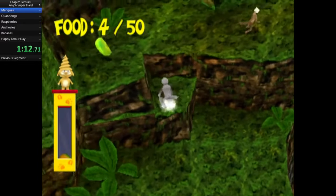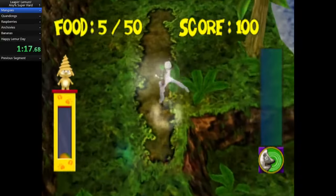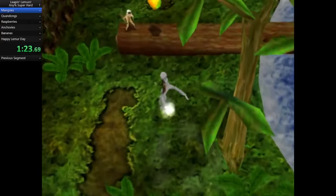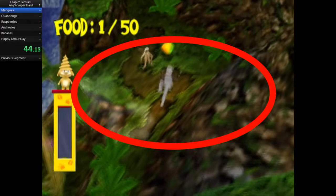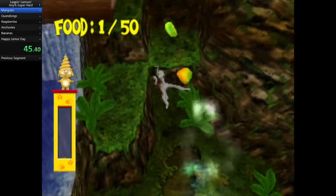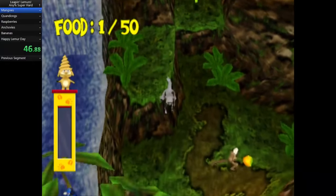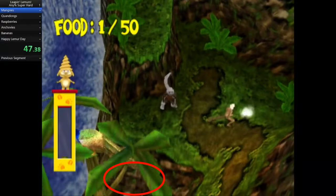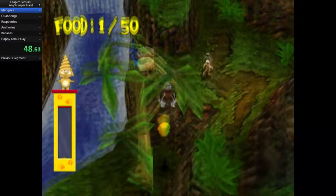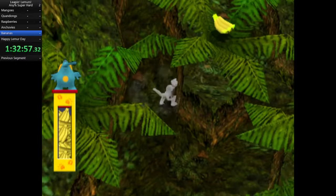On lower difficulties this is not a problem, since you just need to collect the first 10 fruits in each level. However, the super hard difficulty requires you to collect all 250 fruits in the game. And remember, there are only a finite amount of fruits. If you fail a jump and fall in the river, or if you're attacked by a wild animal, the fruit you've already collected will not only be removed from your collection, but will actually reappear in the world at the exact place you originally found it. So even after making a difficult jump, the pressure is on to not take any damage, or else you'll need to make the jump again.